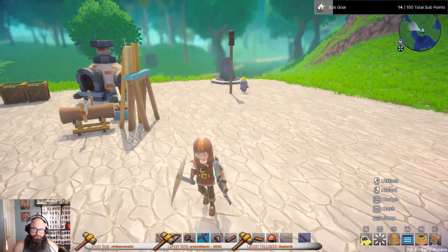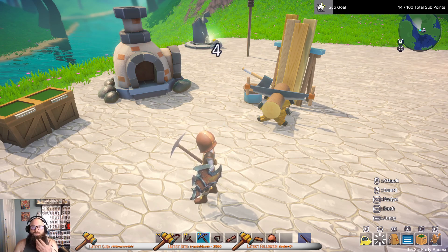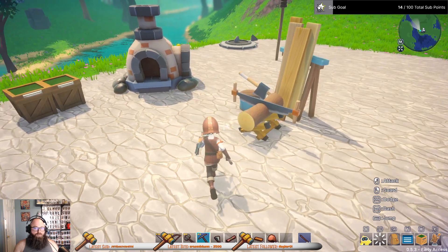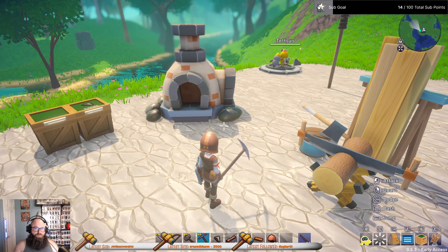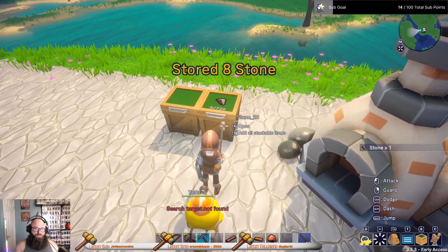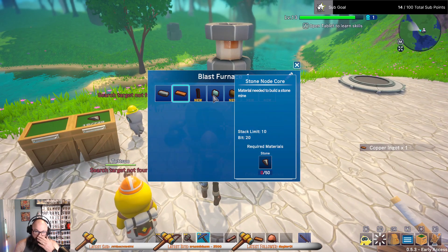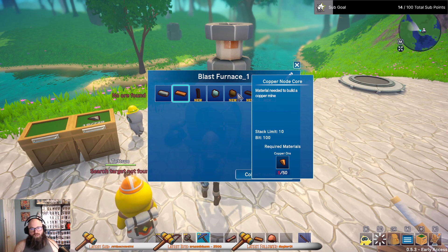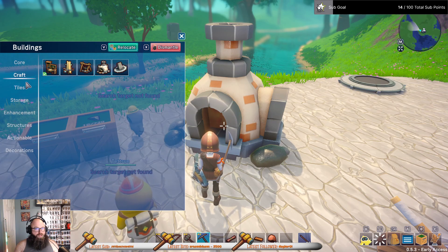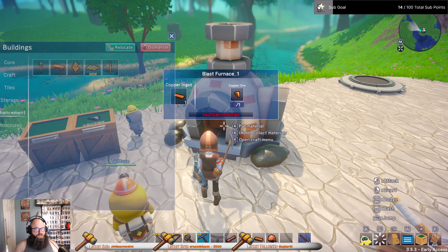It just takes 50 stone, charcoal, charcoal. I don't have enough to make a copper mine right now — mine to extract stone. That's good though.